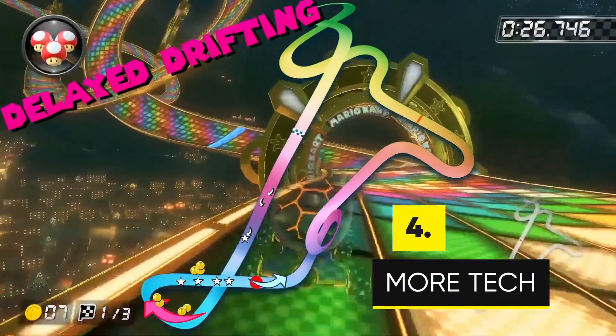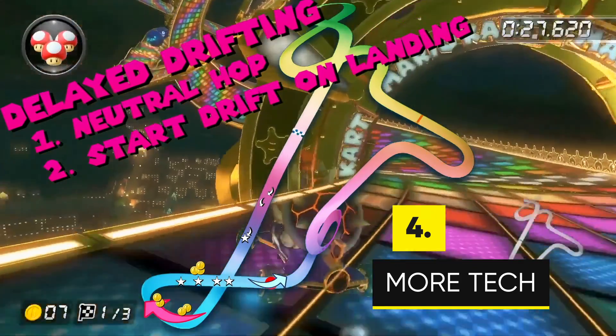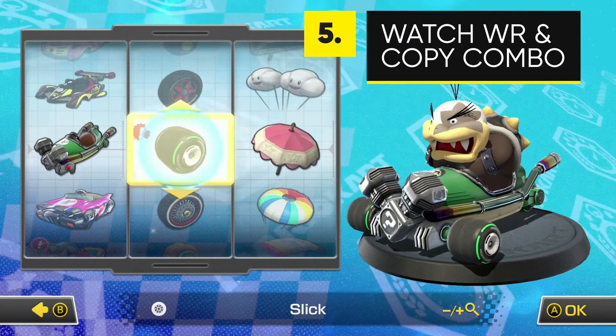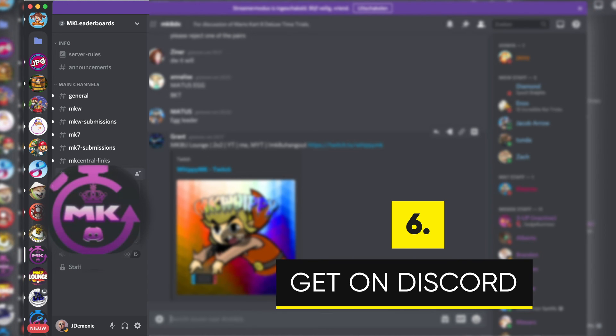Number four: more tech — neutral drifting, glider MTs, delayed drifting, some more track specific tech and so on. Number five: watch the world record and copy the combo. Number six: join the community servers, like MK Leaderboards for example. There's a lot of people who are willing to help out new players and provide them with a lot of resources.